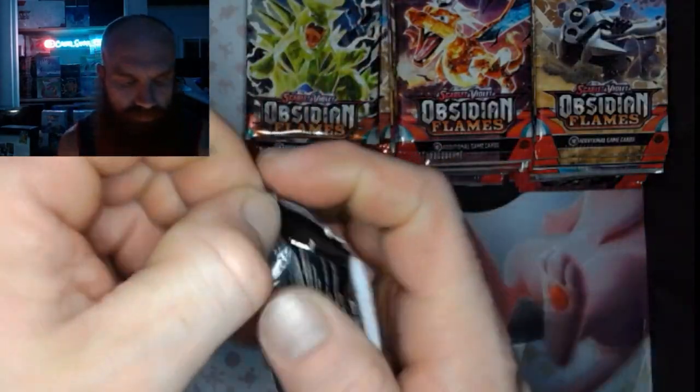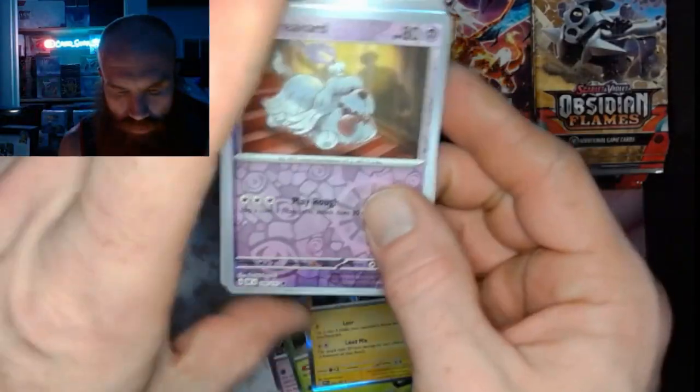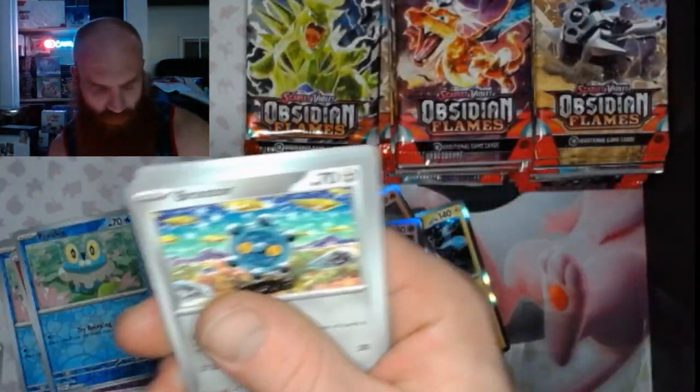Pack 13: got a Greavard, a Froakie, and a Togekiss — that's so cute, a little Togekiss.